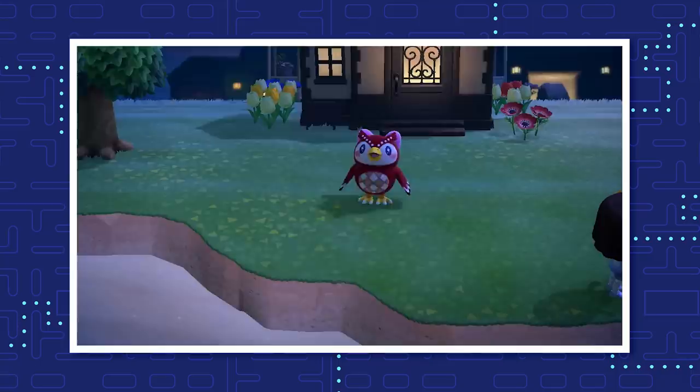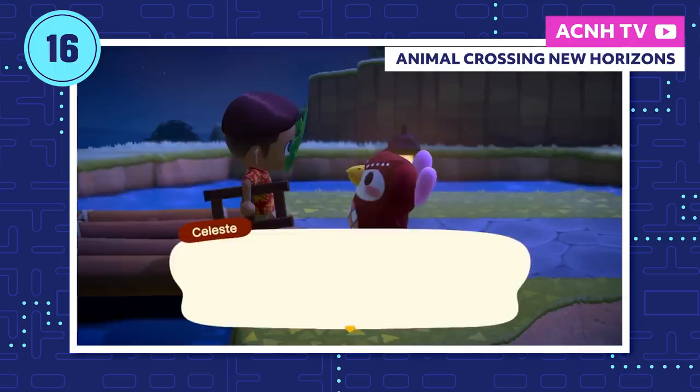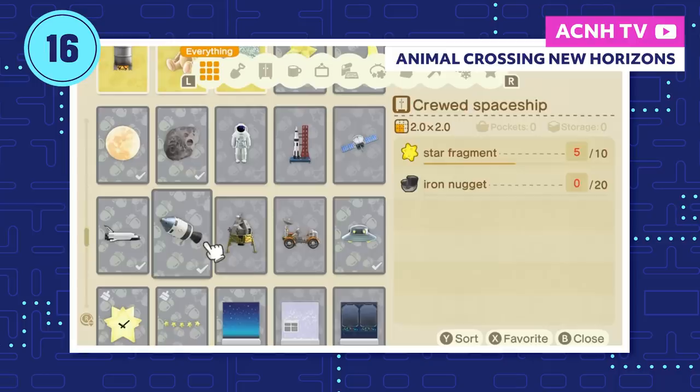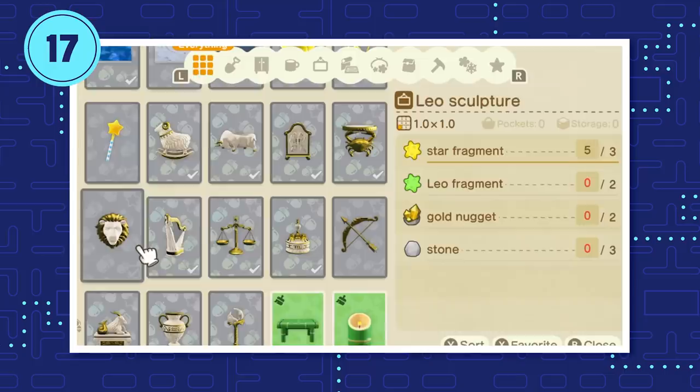If it's a clear night on your island, there's a chance that Celeste may come and visit, and she'll definitely show up if there's a meteor shower. Talk to her to get one of her exclusive DIY recipes, which come from one of three sets: wand recipes, astrological recipes like the Taurus tub, and space recipes like the flying saucer. The recipe you receive will be randomly selected. You can craft the astrological recipes — the zodiac set — with special zodiac star fragments that only fall during that zodiac sign's calendar dates, and each fragment has their own special furniture.